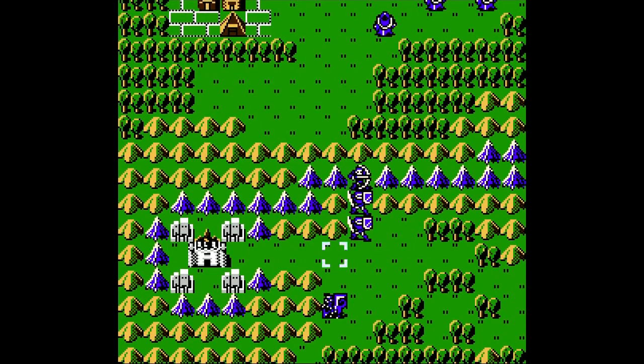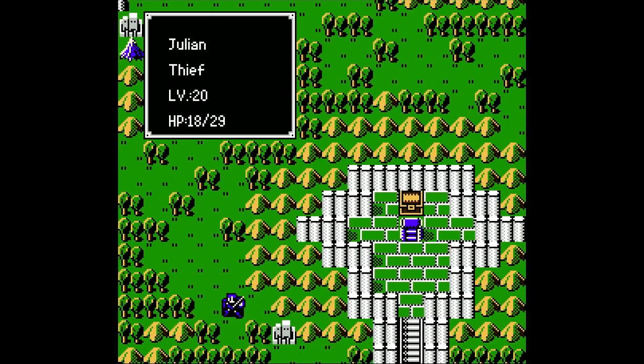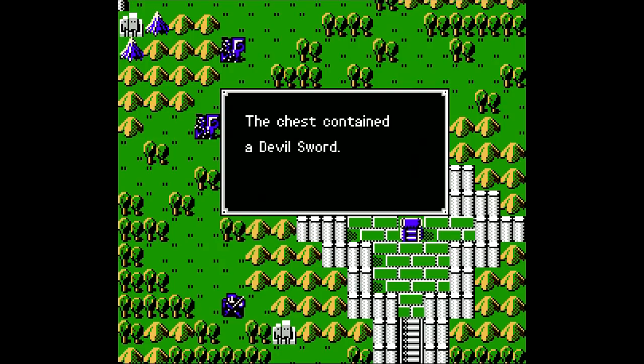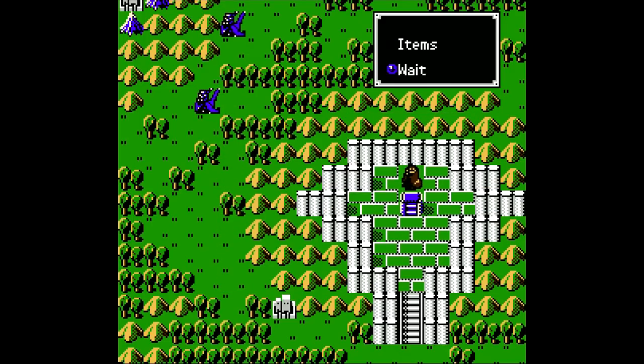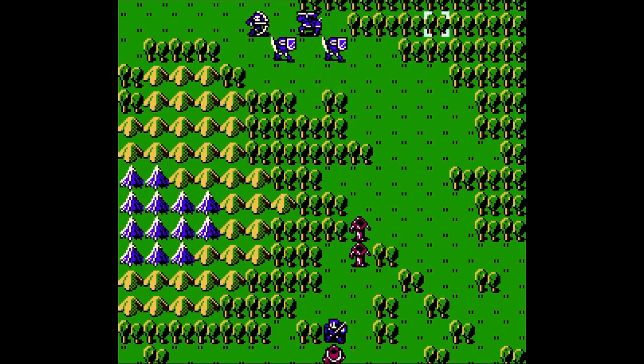We got everything done on this side a little quicker than I would have expected. In the chest over here, we get a Devil Sword — the fourth and final one that we're going to be picking up. So let's get Marth moving along to the castle. How many do we got left here?